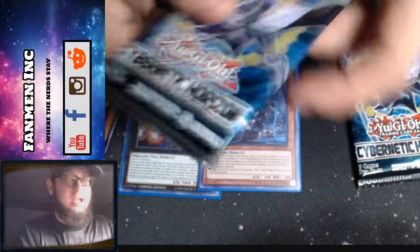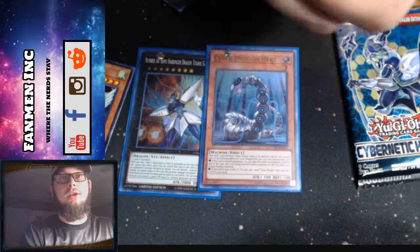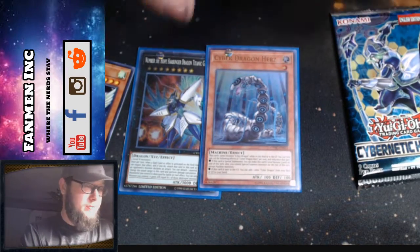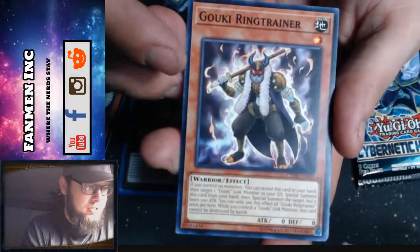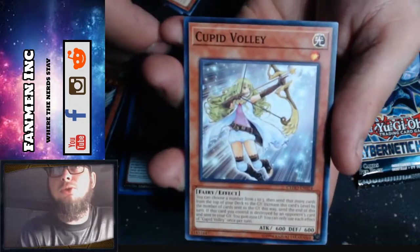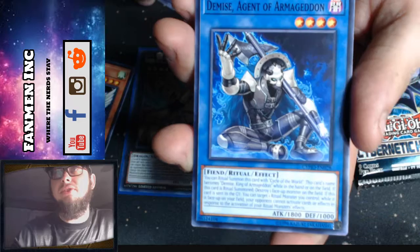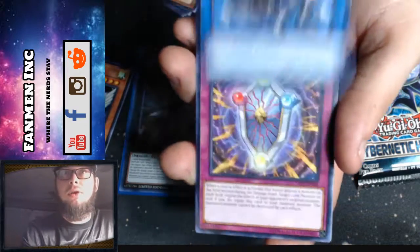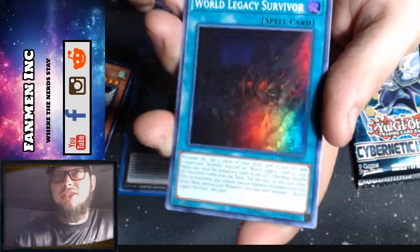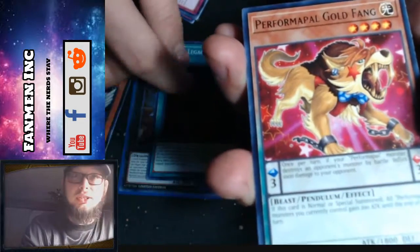Let's get into another pack. Equimax, Bigfoot — which one can we pull? Bigfoot's way more expensive though. We need the Equimax, Goki. Cupid Volley or Demise Agent of Armageddon. Shield Handler — that was right after the same one, another one. Oh, World Legacy Survivor for super rare!